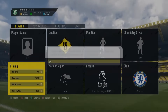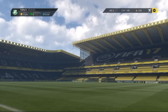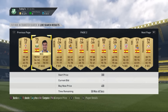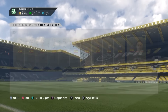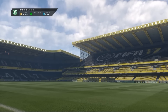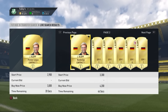The seventeenth method is gold BPL Chelsea at 1,000 coins. Chelsea is one of the best clubs to snipe with these days — lots of cards appearing on the market. The eighteenth method is Spain gold at 400 coins. Just go to the nation, no need to filter by league, and keep sniping. There are some very nice non-rare cards that regularly appear.